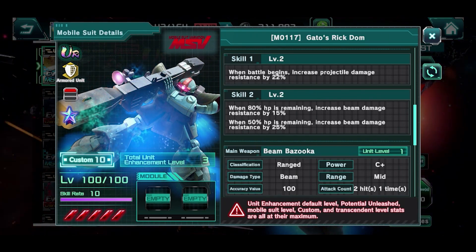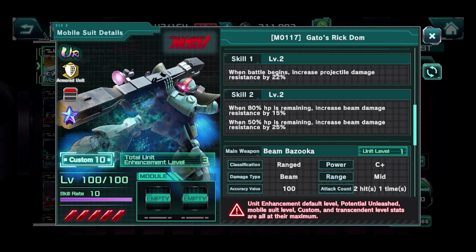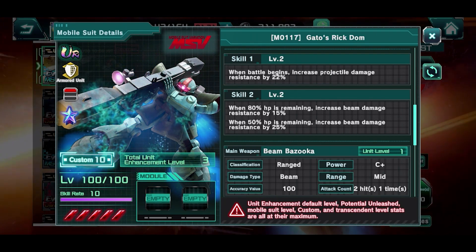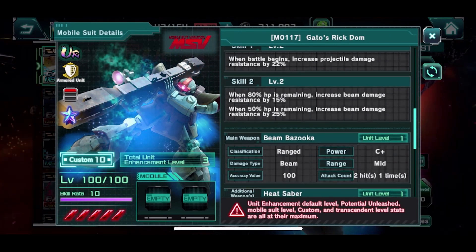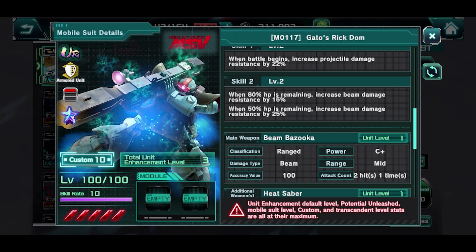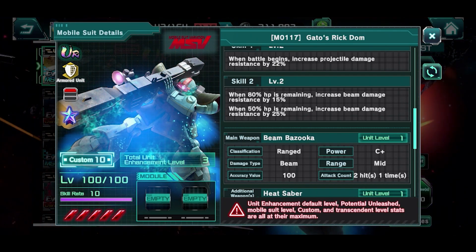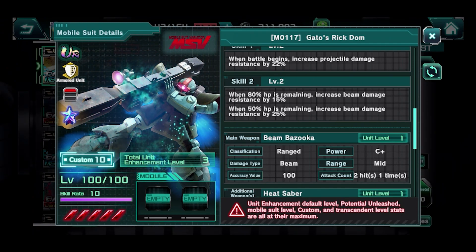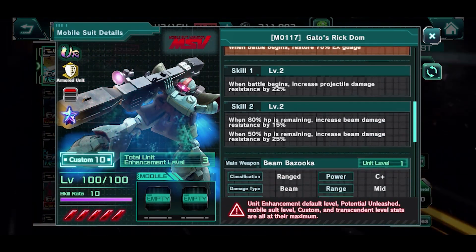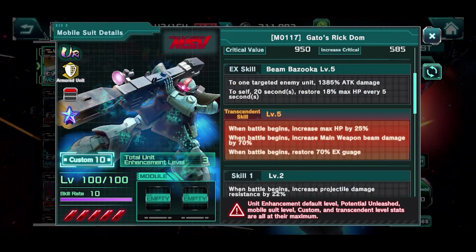Skill 2 is going to be a little worrisome. The way I'm reading it, you need to be at 80% HP or more to get the beam damage resistance bonus. Once you fall below the last threshold at 50%, this whole skill 2 becomes useless. So when playing this unit, you really need someone consistently healing it or for it to heal itself. Once you fall below that 50%, you'll start taking a lot more damage — that's not going to be healthy for this unit at all.